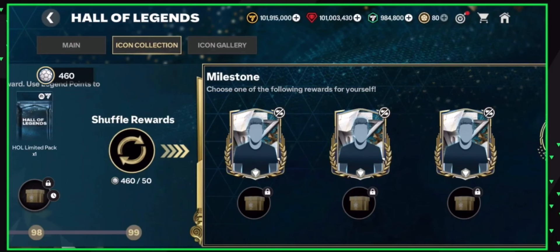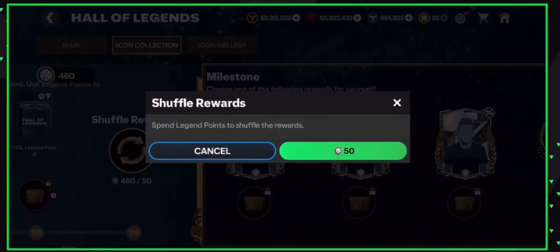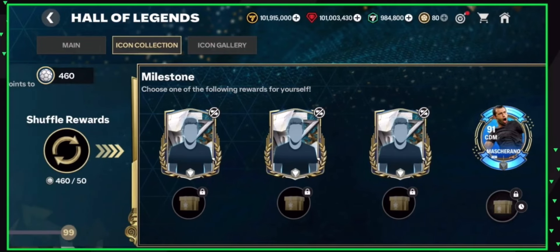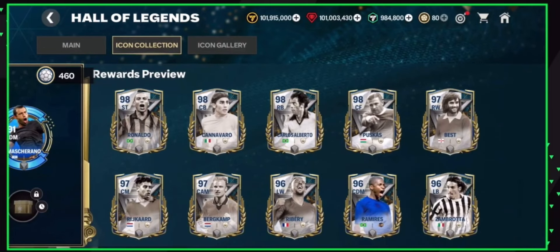The interesting thing is you can shuffle as many times as you want if you don't like the players that appear. You can only pick one player, but if R9 Ronaldo doesn't show up you can keep shuffling — it costs 50 legend points each time — until you see Ronaldo and claim him. So you are 100% guaranteed to get an R9 Ronaldo card in this event. It won't be the 101 overall version; there are 101 overall versions like Cannavaro and 98 overall versions, but it's still a free R9 Ronaldo from Hall of Legends.